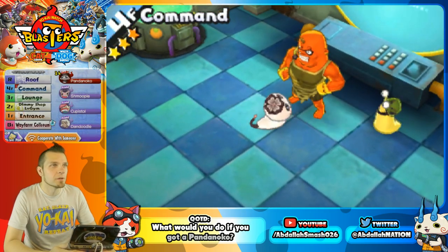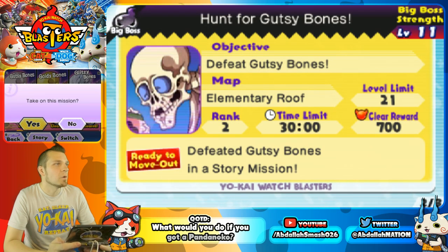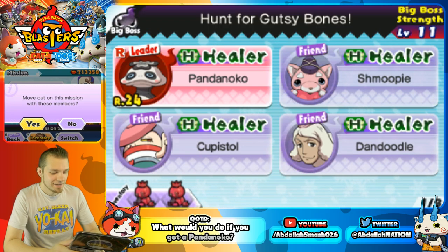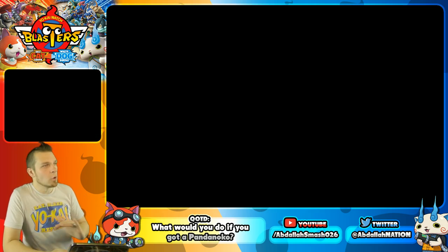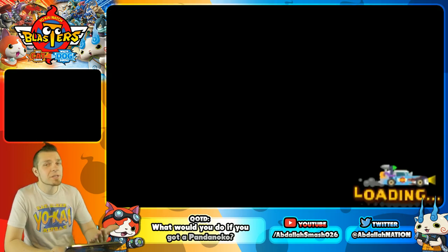Let's go into a quick battle — we'll go beat up Gutsy for a little bit and I'll show you guys Pandanoko in action. We'll go to Big Bosses, go to Gutsy, and knock him out. We won't do the whole battle; I just want to showcase what Pandanoko looks like in battle because he's actually really cool.